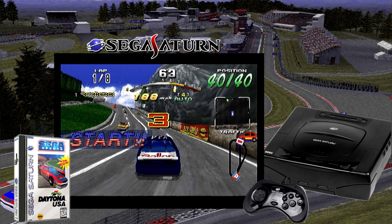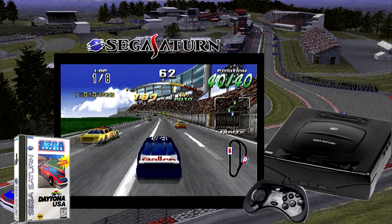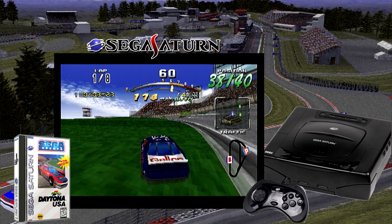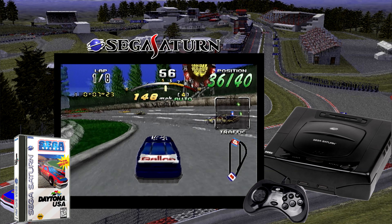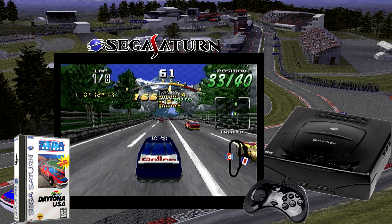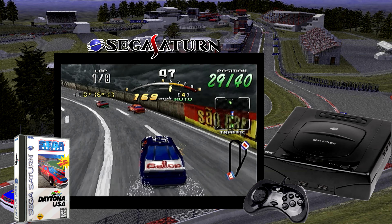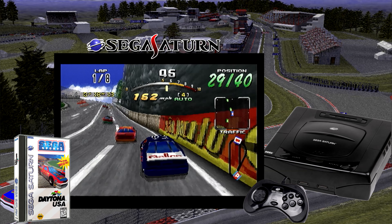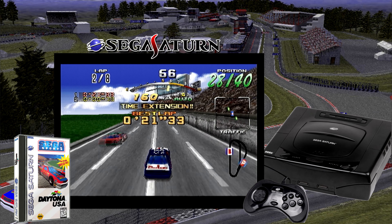Daytona Championship Circuit in 1996 gave the player more tracks, better graphics, and more cars. The game also has a much better frame rate than the original launch release. Daytona USA Netlink Edition was launched in 1997. This was the best version, with all the added tracks and cars, as well as a higher frame rate than the Championship Circuit. This game was made specifically to use the Sega Netlink modem so players could play others online.